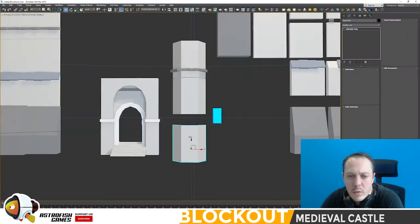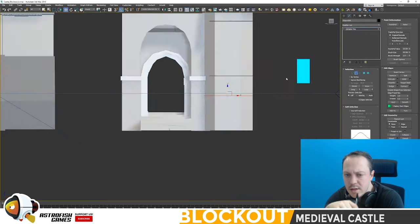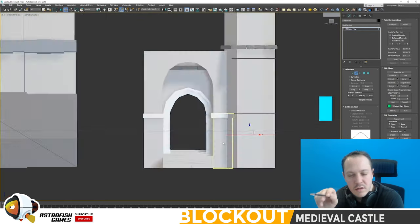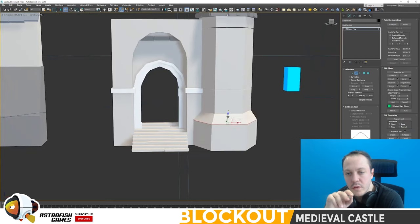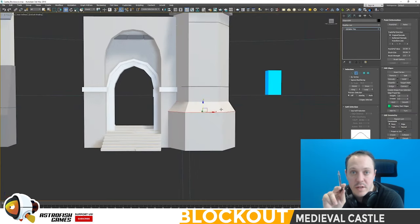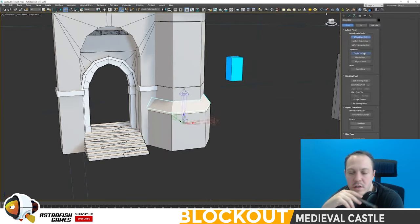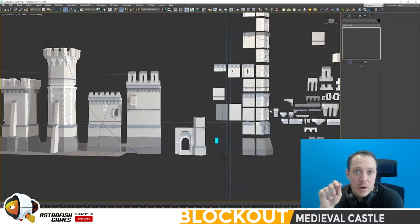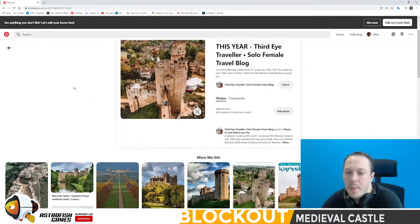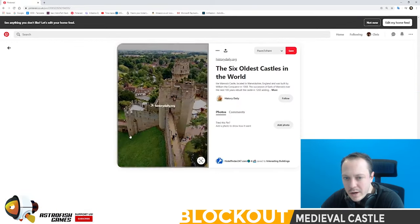Get all of those sorted first. Here in the video I'm building up the portcullis — just looking at and iterating on the general large form, which is essentially this vertical column. I'm just building up different variations, already knowing they're going to snap together. I'm also flicking back to Pinterest — it's Warwick Castle.